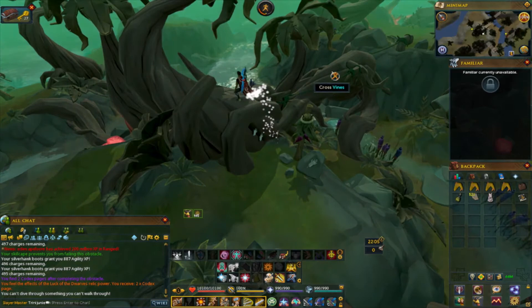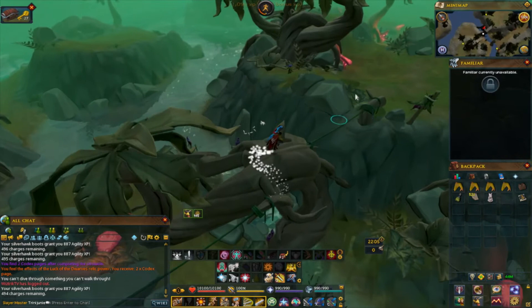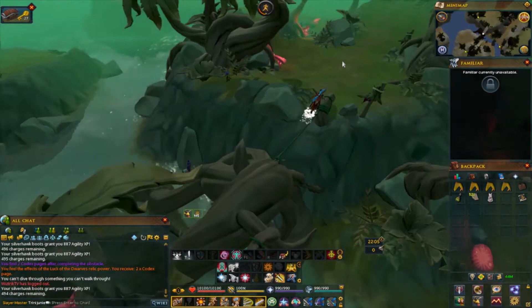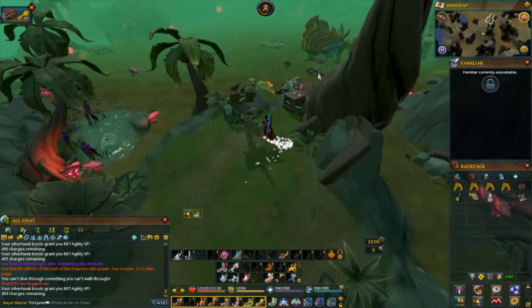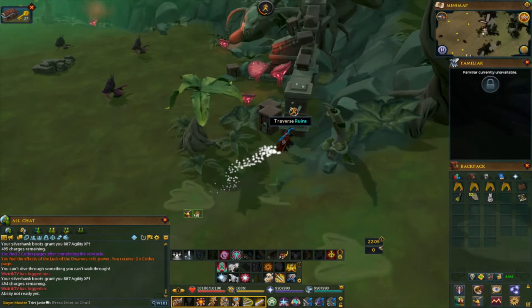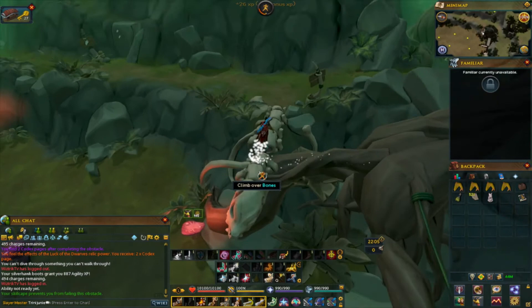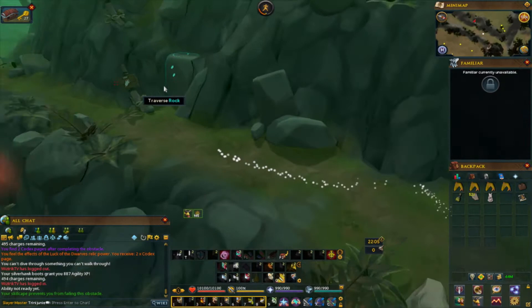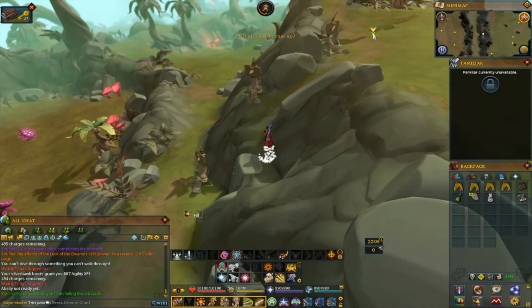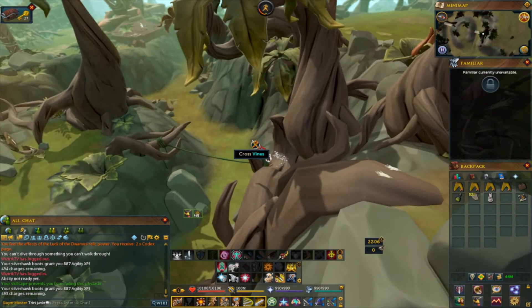Surge to make it quicker, traverse the roots, cross the vines, cross the vines again. Right here you can surge and bladed dive, surge all the way down. Run all the way across or bladed dive — I messed it up a little but you get the picture. Cross the vines — you can actually bladed dive that, which is kind of cool. Run across, surge or surge and bladed dive. Traverse those roots, cross the vines. The fastest time I got here was six minutes fourteen seconds.